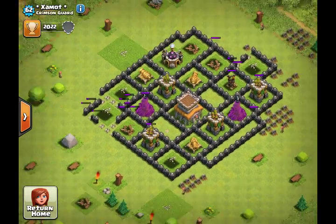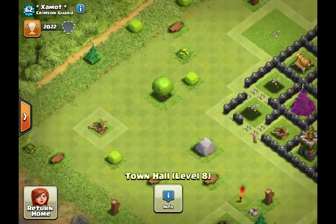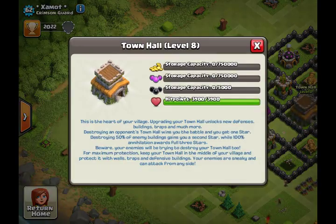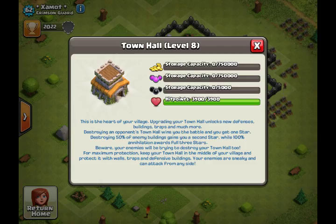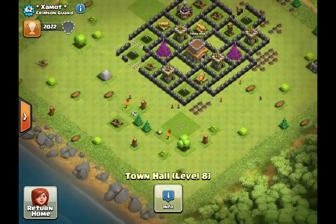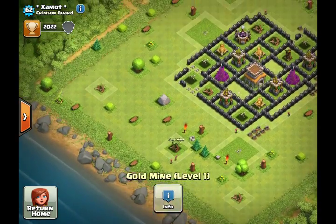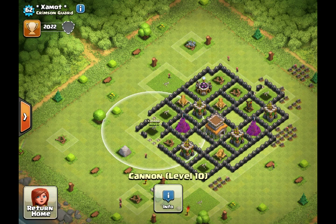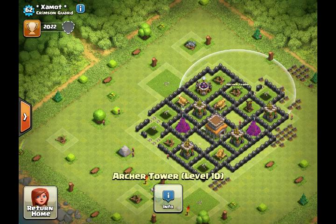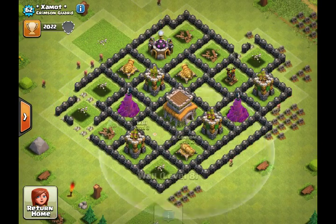Here the base looks normal — a maxed out Town Hall 8. But then I want to see how much loot this guy has. Zero in the Town Hall. So where are the storages? Looking around: clan castle, army camps, gold mines, barracks, archer tower, mortar. The thing about this base is that there are no storages.